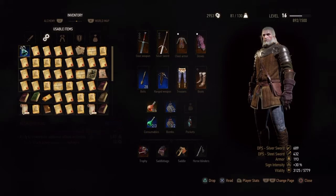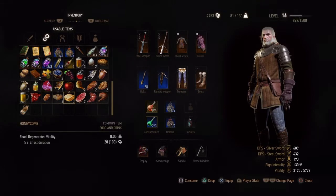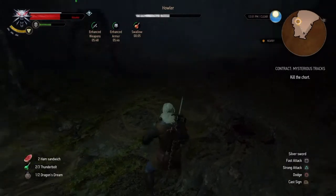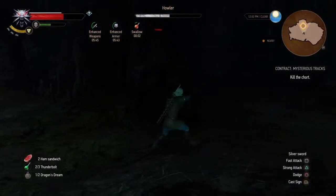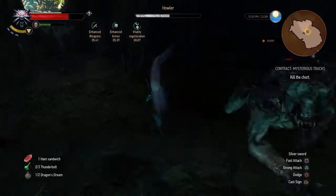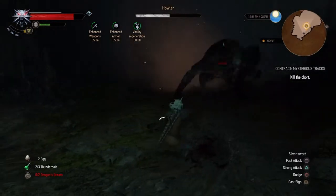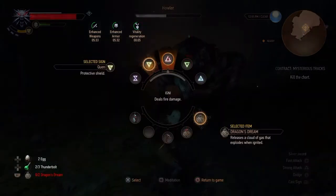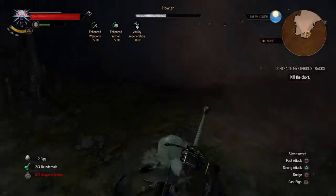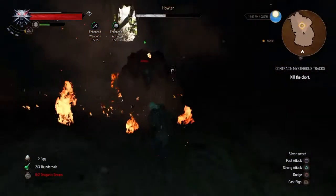Right here I'm looking for food — I don't want to die. Oh my god, right there I accidentally used the Quen sign instead of the fire sign. I meant to throw one of the fire potions, but there you go — the Quen sign worked anyway.